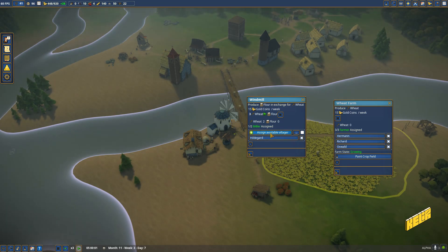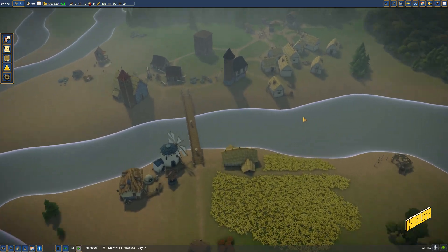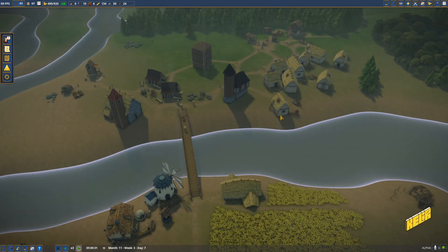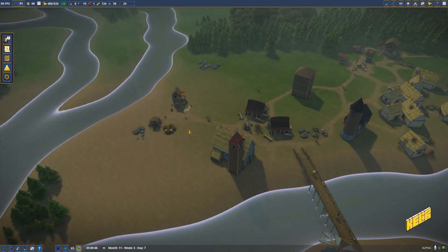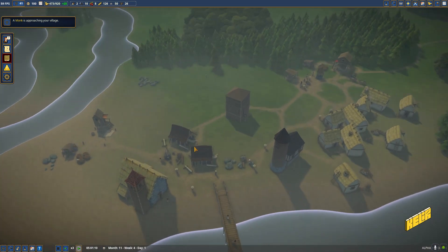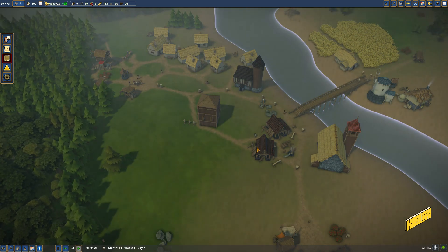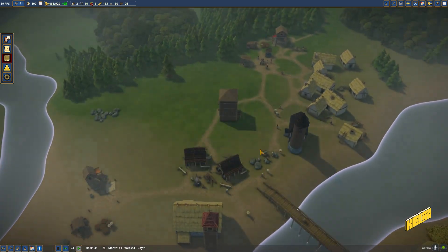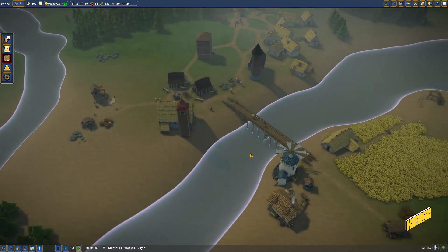Where did the miller go? Oh, was he the guy who left the town? You guys give up really soon - you have to stick with it a little bit. I'm wondering if I should make this a storage hub kind of place. There's a monk coming towards the town - we can see what he wants, he might want something important.